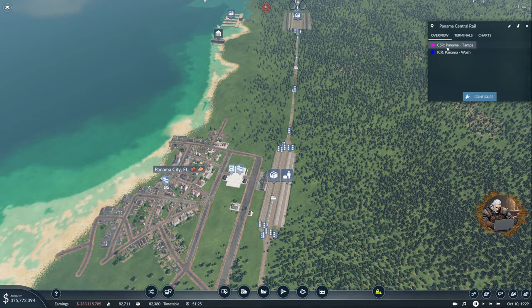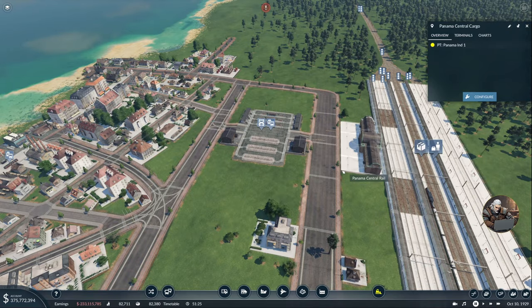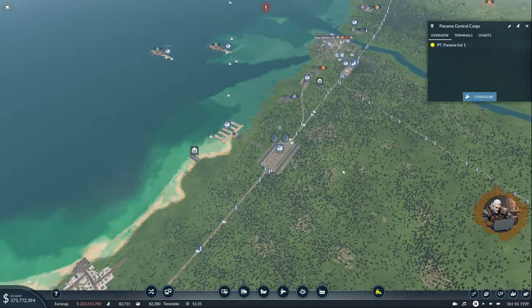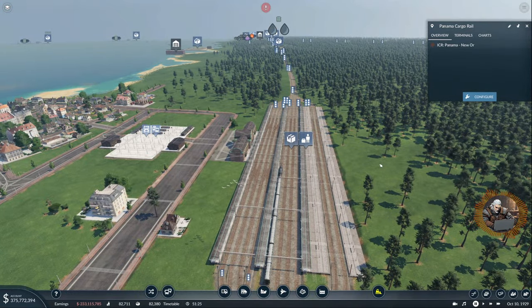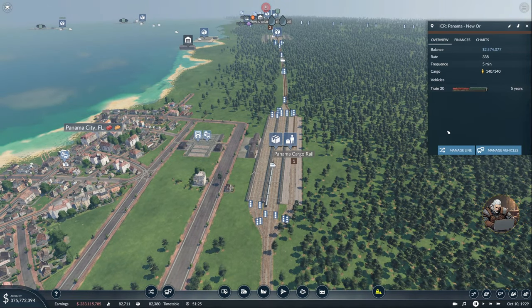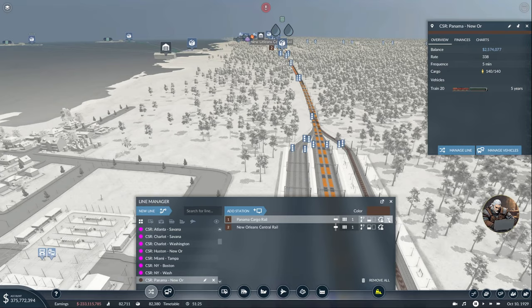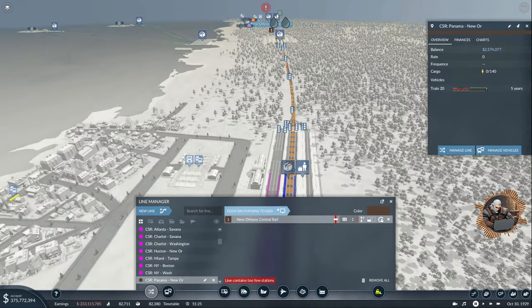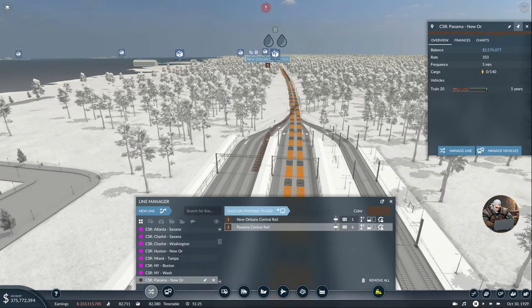Panama Tampa. Interesting. Where is the New Orleans one? Did I never connect it? Panama and New Orleans - ah there it is. It's on the cargo station, of course. Let's take a look. This is going to be a commuter service. Let's manage this line. New Orleans is there, so first of all let's remove the cargo station and add the passenger one. Correct. Why did I choose this color? There we go. And in Panama, you can take six and also three, two and five.